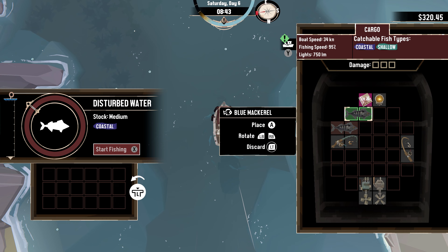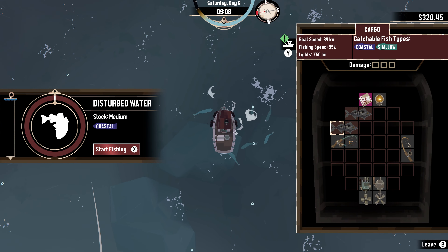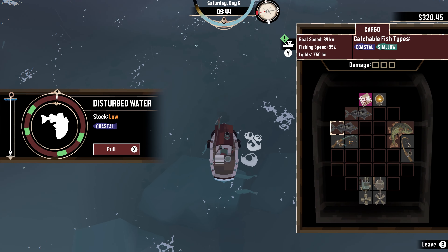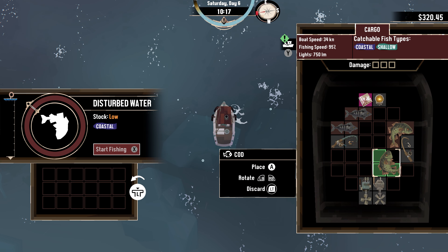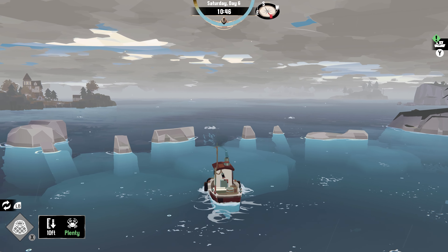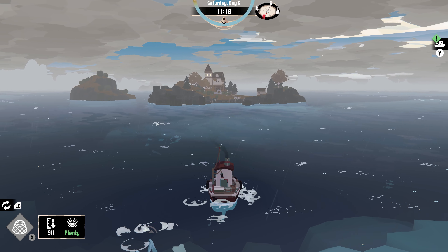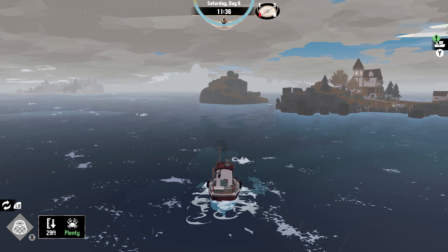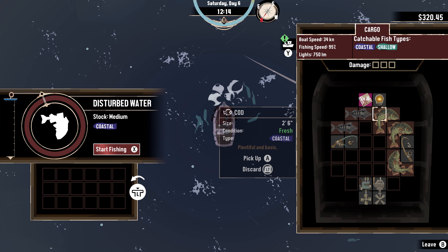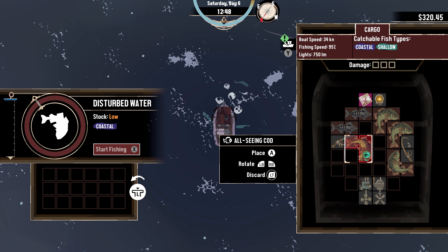Let's get a couple of these. These ones are worth a lot. Then we're going to head — I guess that's the island there. That's going to be ocean, right? Great. It's the first time heading out. Oh, that's actually dredge. This is considered coastal. All-seeing cod — got a new one! That's good.